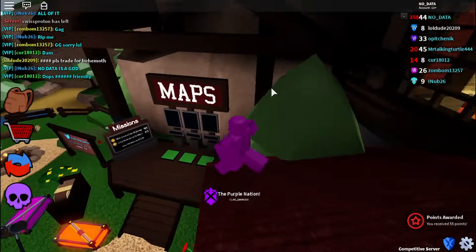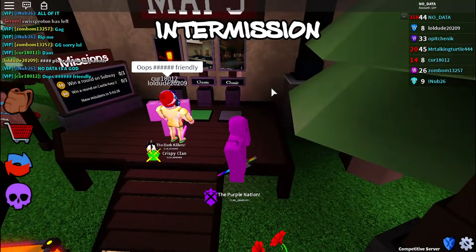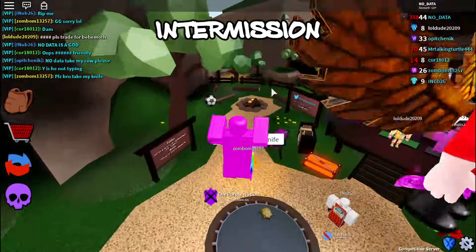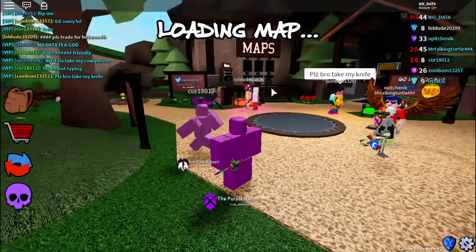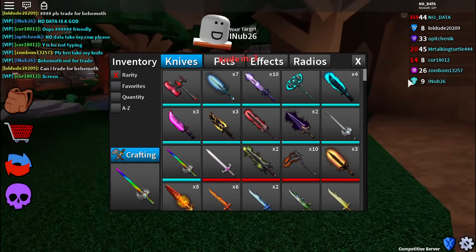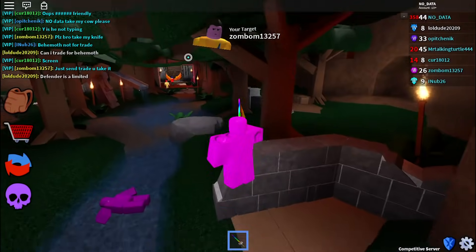The only two knives I won't trade for coal are holiday saber and Krampus. Coal is worth more than those, but the trade is just too ironic — I literally crafted a Krampus, which is why I don't have coal, and now you'd expect me to trade Krampus and more just to get coal back. It's too ironic. But yeah, 85 exotics — I'll probably have to offer something like competitor blade and more. That knife has literally been missing from my inventory for two years now.